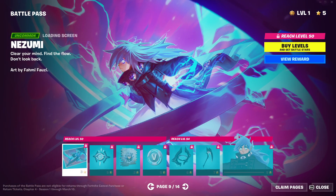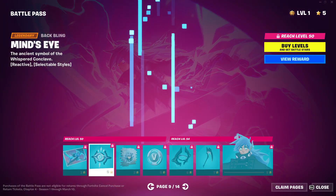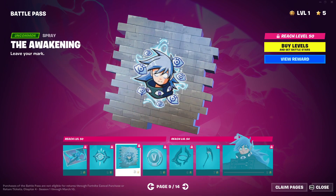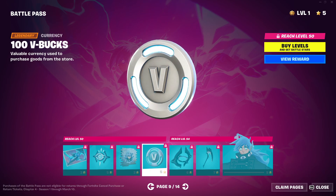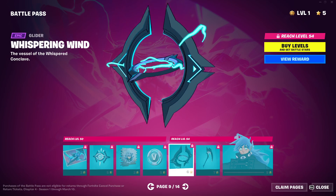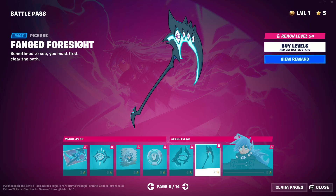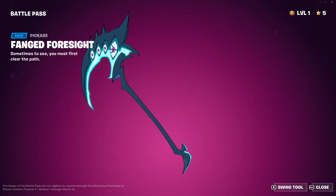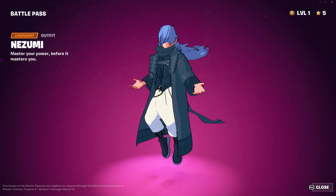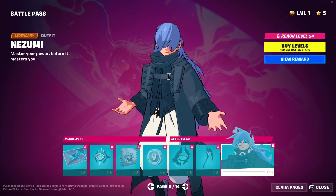Page — Nezumi. Loading screen, nice. We got a back bling — Mind's Eye. Sorry. The Awakening. 100 V-Bucks. This is a glider — what? That's cool. This is a pickaxe — ooh, look at this pickaxe, dude. Dang. I'm gonna enjoy using that pickaxe. Then we got Nezumi herself. Pretty nice.